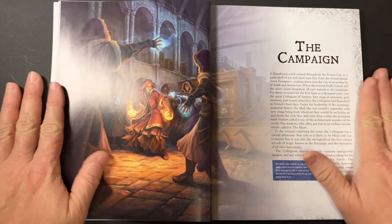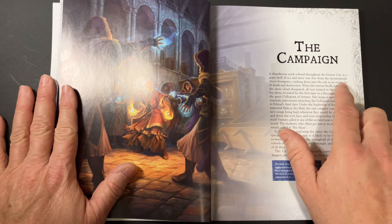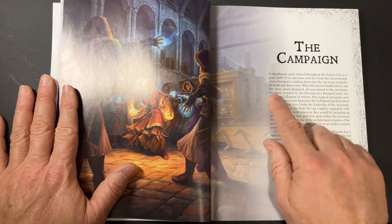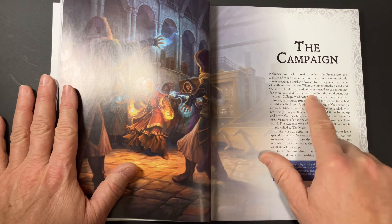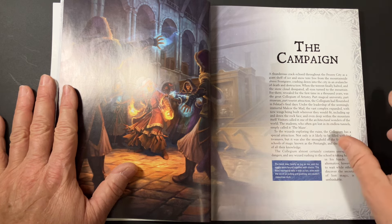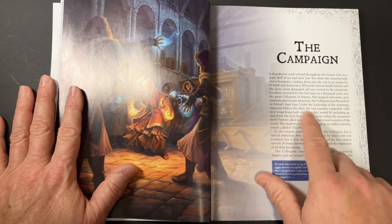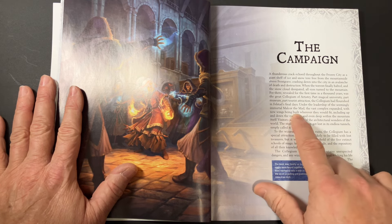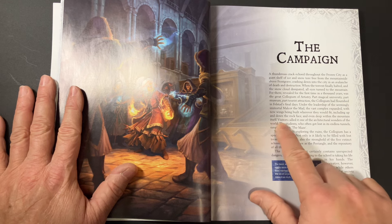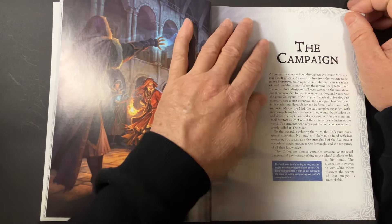The actual campaign begins with a thunderous crack echoing through the frozen city as a giant shelf of ice and snow tears free from the mountainside above Frostgrave, crashing down in an avalanche of death and destruction. When the tumult finally halted and the snow cloud dissipated, all eyes turned to the mountain — revealing for the first time in a thousand years the great Collegium of Artistry. Part magical university, part museum, part tourist attraction, the Collegium had flourished in Felstad's final days under the leadership of the seemingly immortal Malcor the Mad. The vast complex expanded with new wings built wherever they could fit, including up and down the rock face or even deep within the mountain itself. Visitors called it one of the architectural wonders of the world; students, who often got lost in the endless tunnels, simply called it the Maze.